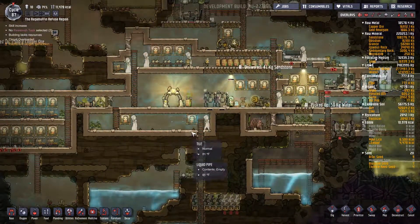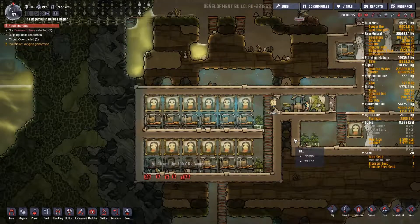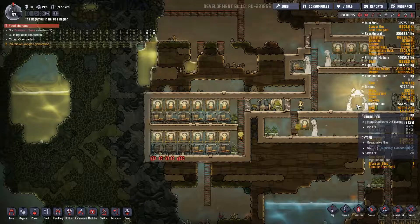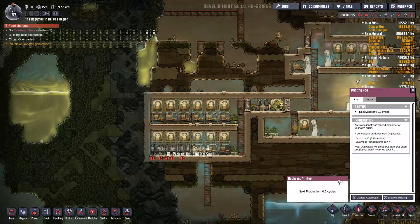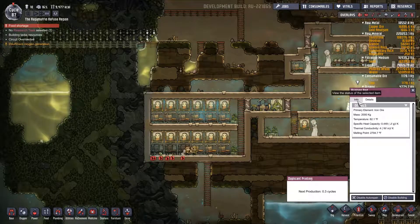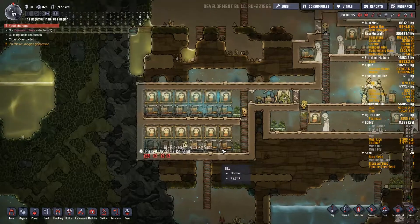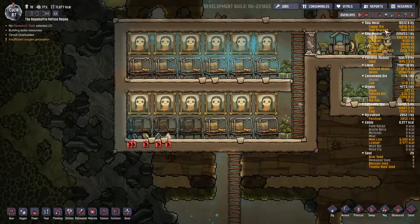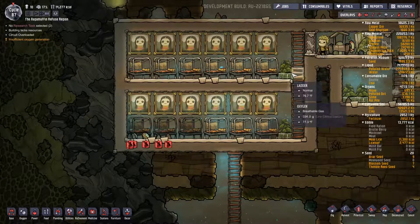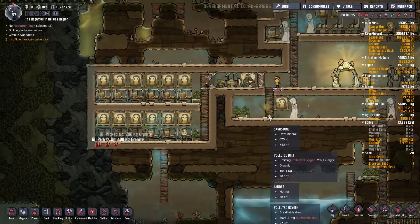Circuits are still overloading, but that's because we haven't been able to build what we need to build yet. May is at 14 stress, but she's the highest and that's not bad at all. Our big old bedroom of amazing is almost clean. Next duplicate in 0.3 cycles — we're almost there and we might be ready to bring on someone else. You can also disable this building apparently — I did not know that. This room is looking a lot better already.